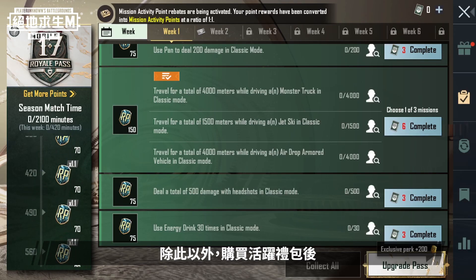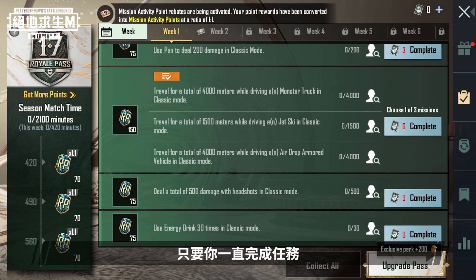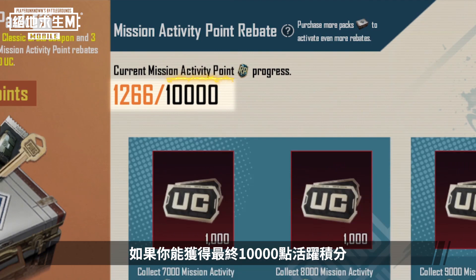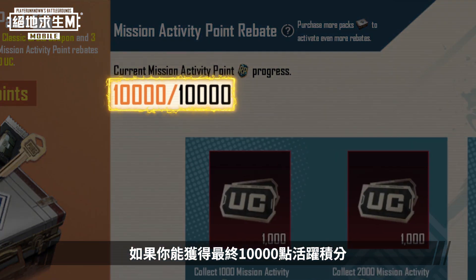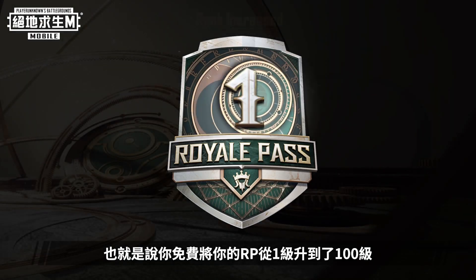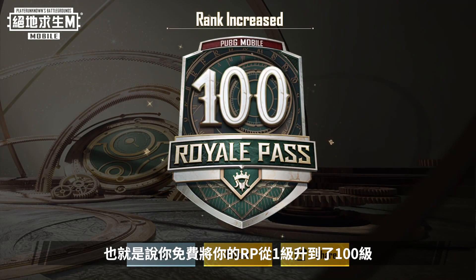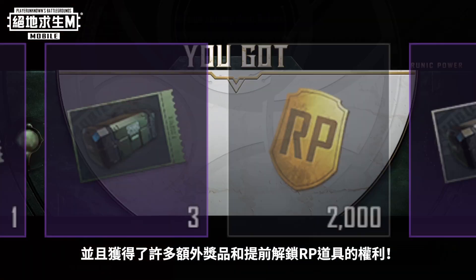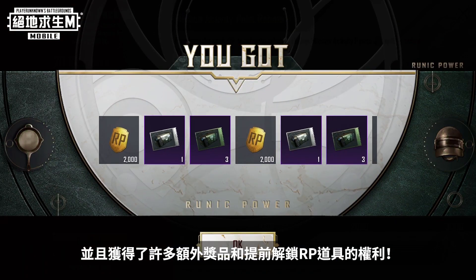Other than this, after purchasing the Activity Pack, whenever you complete missions you'll be able to get UC rebates via the Activity Pack. If you can accumulate 10,000 Activity Points, you'll get back all the UC you spent to purchase the Activity Packs — in other words, you'll have upgraded your Royal Pass from Rank 1 to 100 for free, and you'll get many extra prizes and unlock RP items sooner.